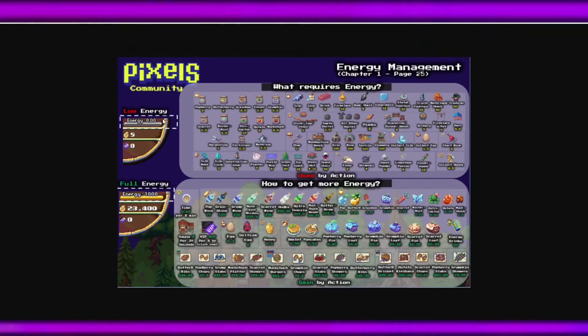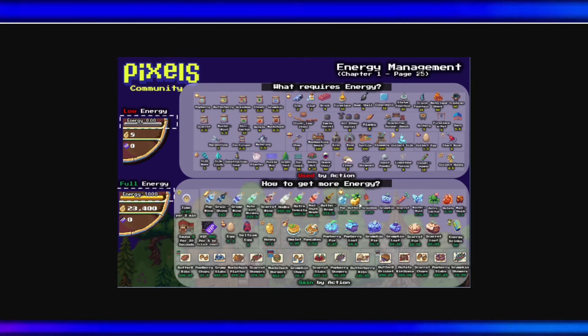Last but not least, use the energy guide. It shows you what actions require energy, how to manage your energy, and how to get more energy.